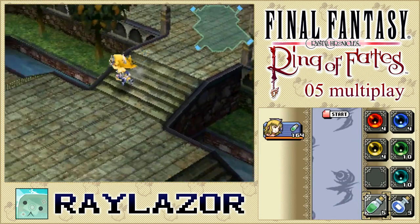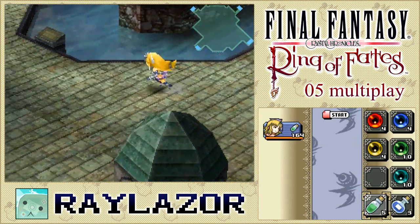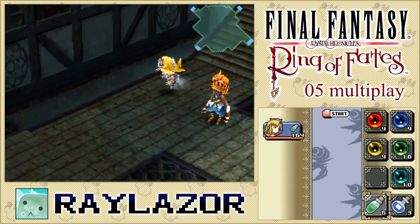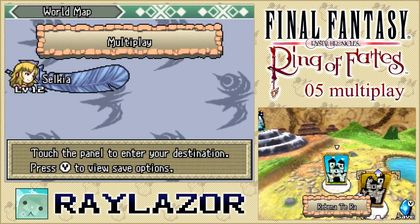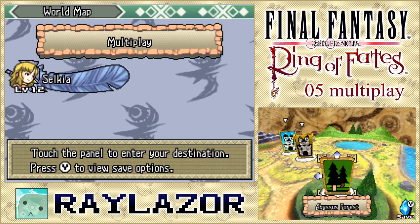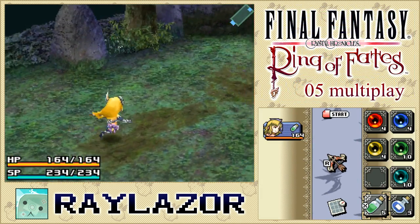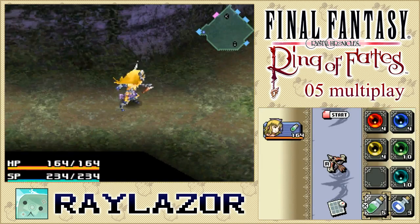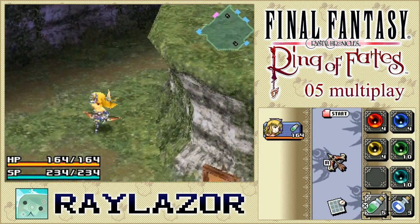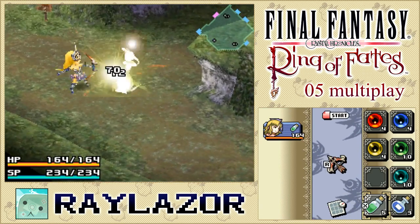Abyssus Forest is very large and lengthy, so there's a bunch of monsters scattered around the place, which means this episode will probably end up a little bit longer. The good news is that we're going to be seeing our favorite Selkie getting one hell of a power upgrade as we enter the forest. I'm doing a new recording setup so I apologize if things go a little wonky, but for the most part we should be just fine.